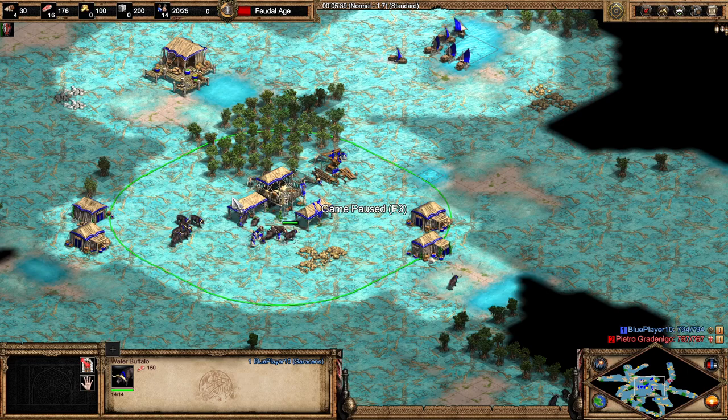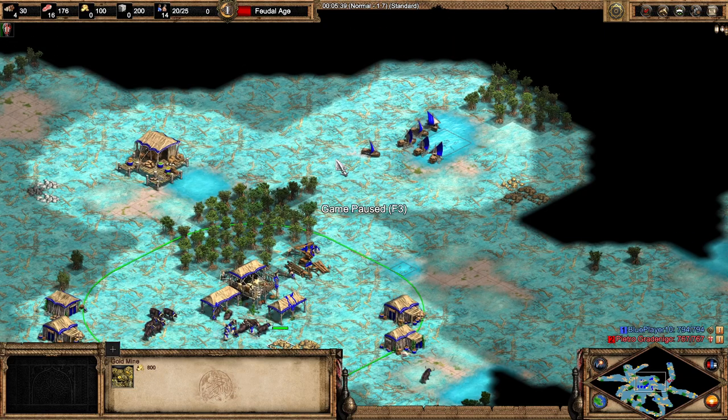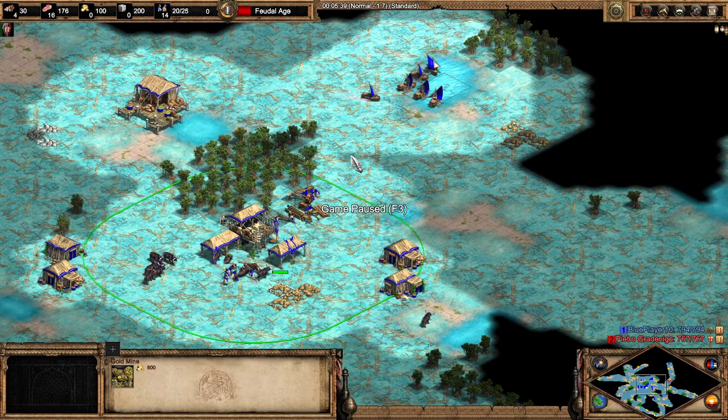A critical aspect: once you click up to feudal age, send all these food villagers to wood. You also want to send a few to gold, because this map is highly dominated by galleys. Fire galleys don't work — the galleys can shoot villagers outside of TC range, they can snipe the fishing ships really quickly, and then you just run away from the fire ships.